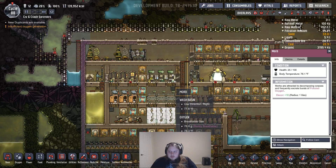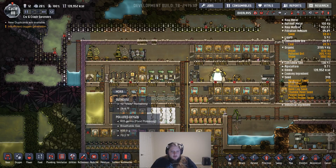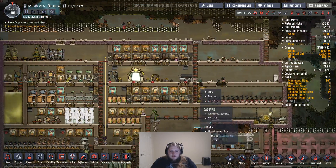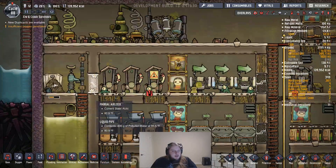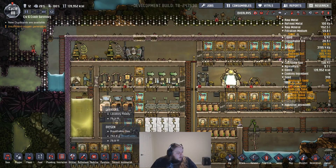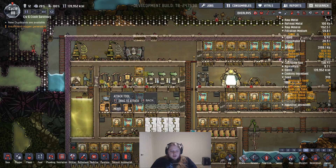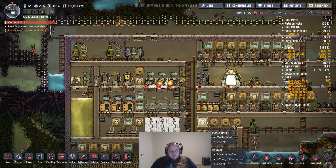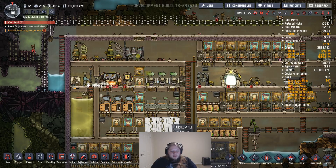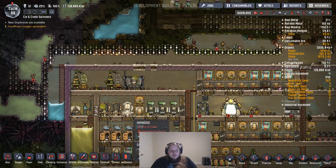Why do we have morbs in here? Morbs are attracted to decomposing corpses and frequently excrete bursts of polluted oxygen — can we kill these things? Did someone die in the bathroom? What is this, where'd you guys come from? Did I — I've not lost any more duplicants, have I? Okay, they spawn in toilets as well, gotcha.